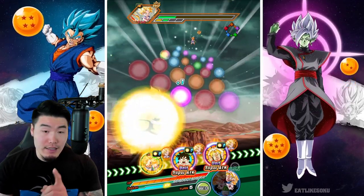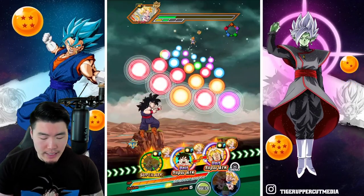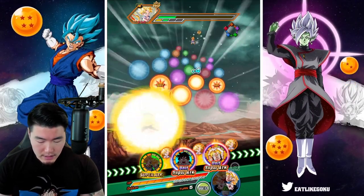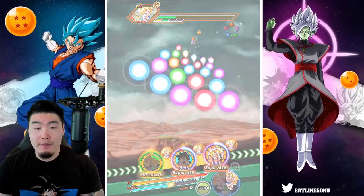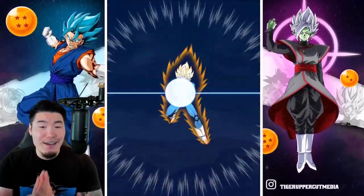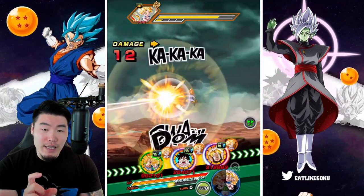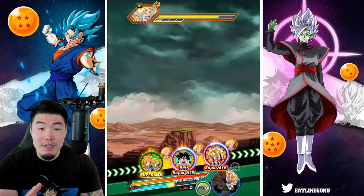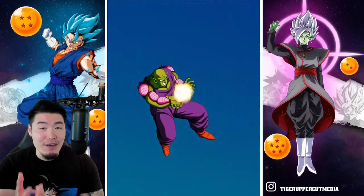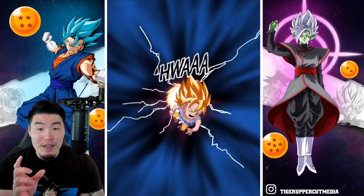I'm going to let these guys super first just so they can build their defense a bit. They're at 141,000, so we want to get that a lot higher as we get closer to the end. We got the double unit super attacks. This run is going pretty well. It might take a bit longer than normal to clear things because we don't really have any crazy damage dealers on this team, but the team is so tanky from a defensive perspective that I'm not worried about dying.